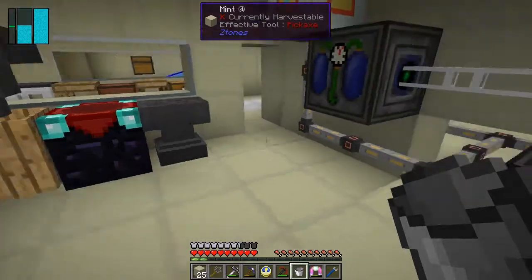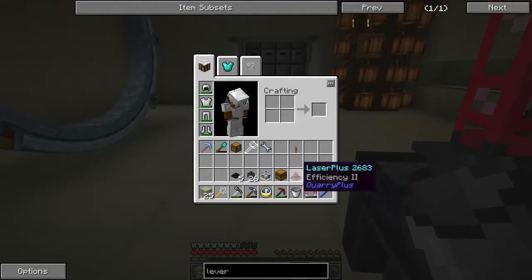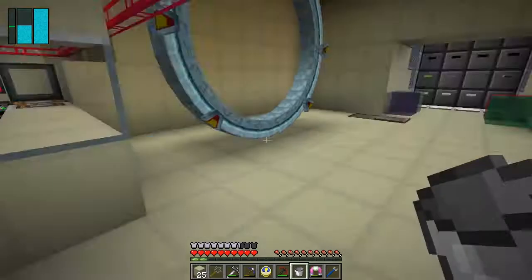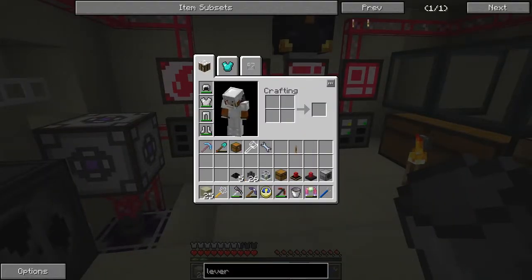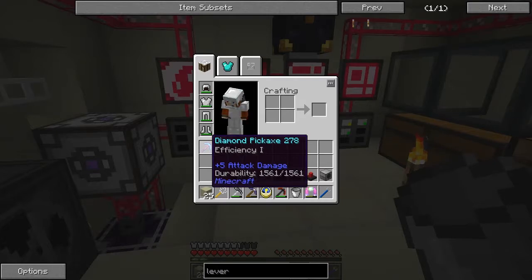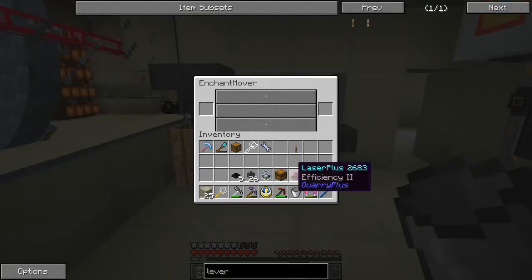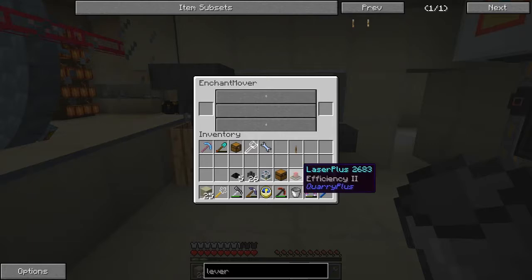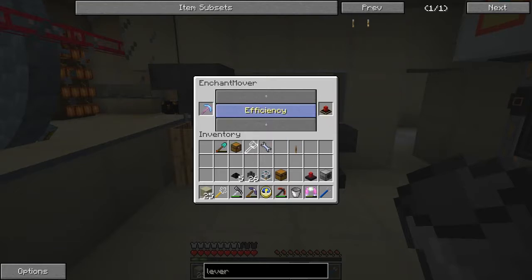We can put down this efficiency two laser. Let's go back in here - I have this pickaxe with efficiency one on it. What I was doing is I was wasting XP by adding enchants to the wrong things. What we can do now is move this enchant onto here, put this in here and add the efficiency onto this one.